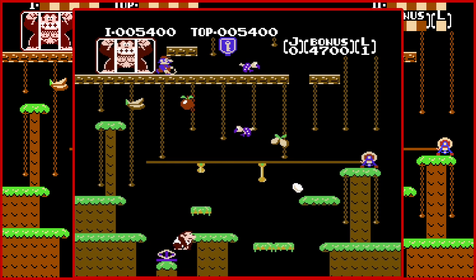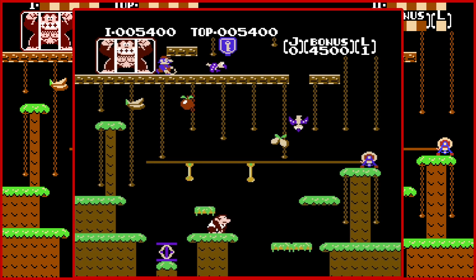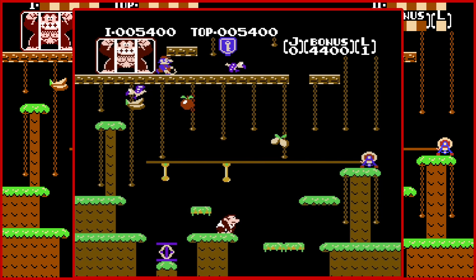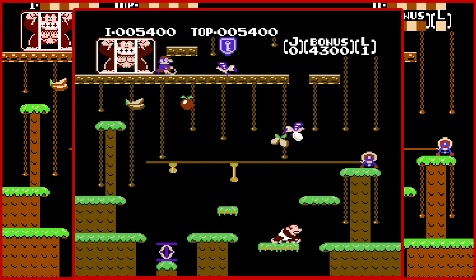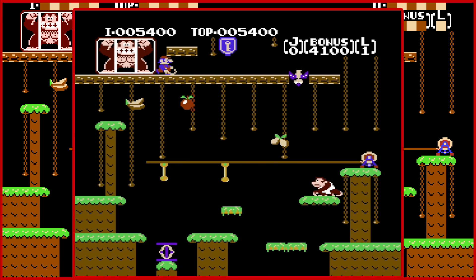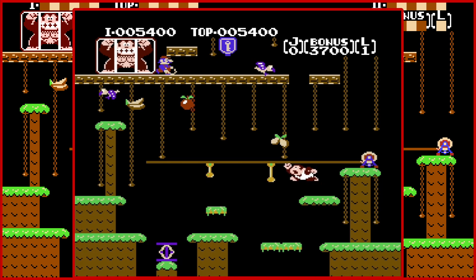Now we're in the treetop stage — high above the ground. You use the trampoline. You cannot jump through platforms, as you can see. In this stage there are birds, and they're also pooping, because that's what birds do.